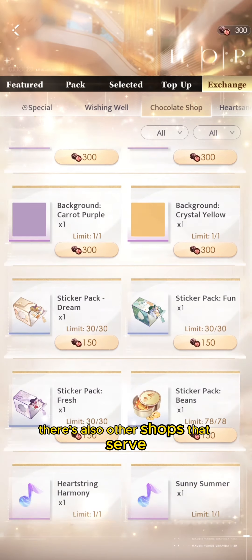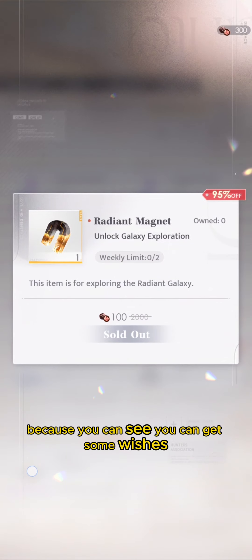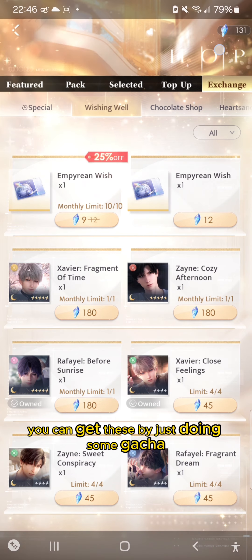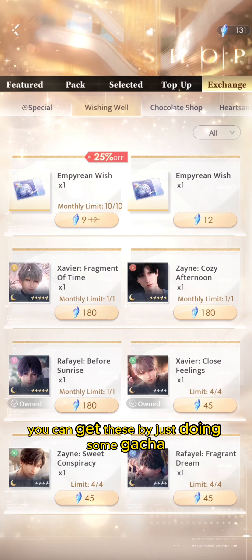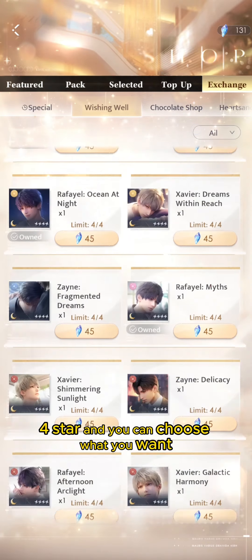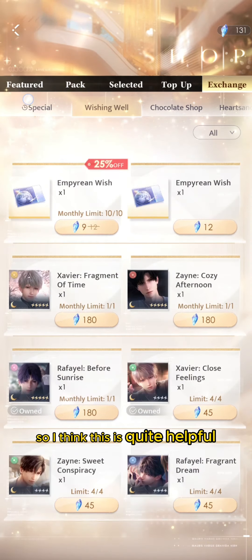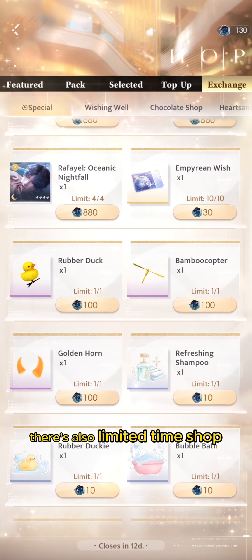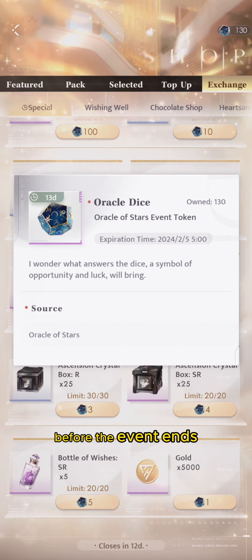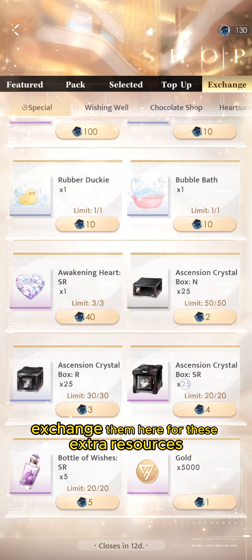There are also other shops that serve a similar purpose — you can get wishes, magnets, and gold by doing gacha, and exchange for five-star and four-star cards of your choice. There's also a limited-time shop, so make sure to use up all your event tokens before the event ends. Any leftover tokens can be exchanged for extra resources.